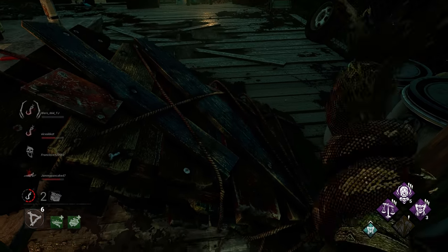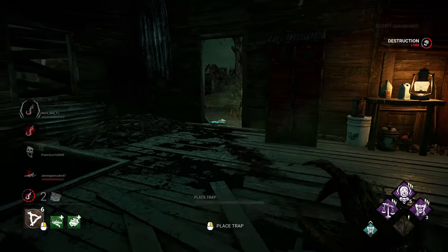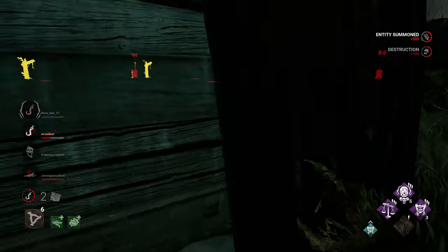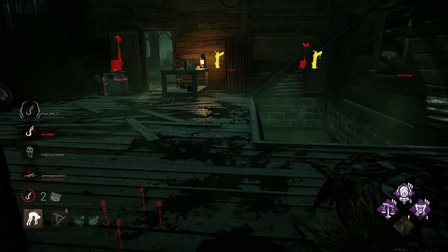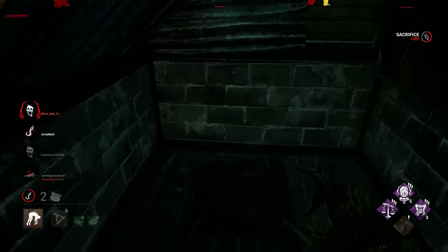Which is fine — next game we won't make that same mistake. But we cleaned it up real well. That snowball potential that Hag has is just incredible. It really is. Something to be scared of, for sure.